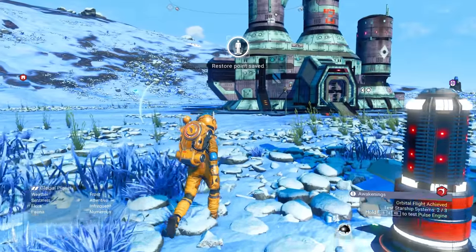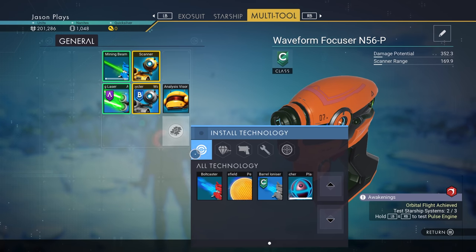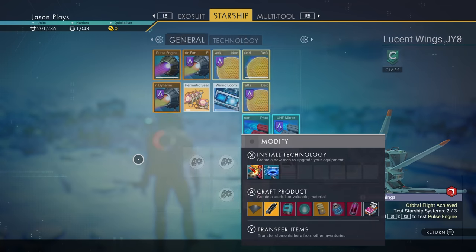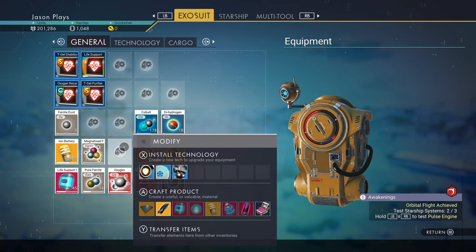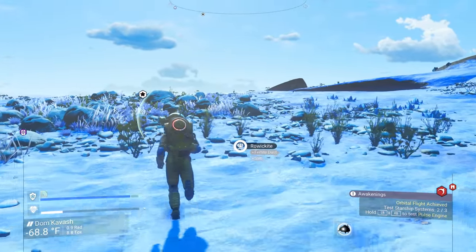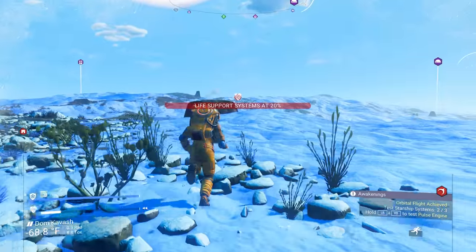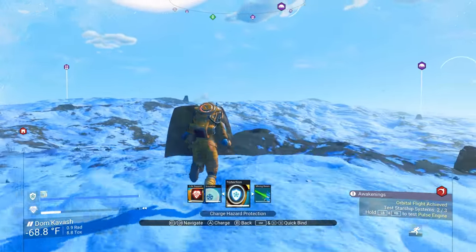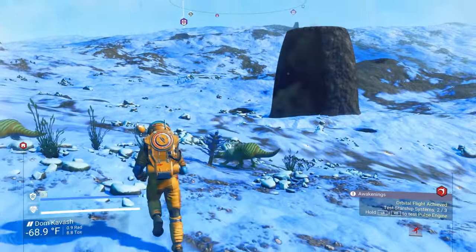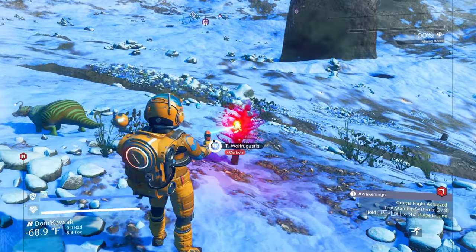This does look like a manufacturing facility. We can make a bolt caster — I'm going to do it. We're going to break into this manufacturing facility. We have the chromatic metal. We might not be able to make all of it... okay, we need more carbon. Let's put our battery in and find some carbon. Now, there's a lot of sentinels around here — I don't want to make them mad right now because they will come after me.